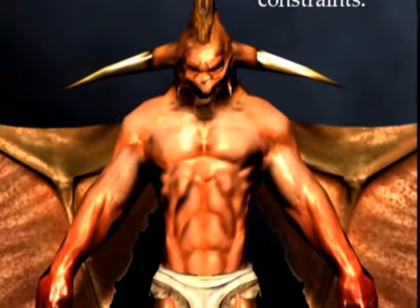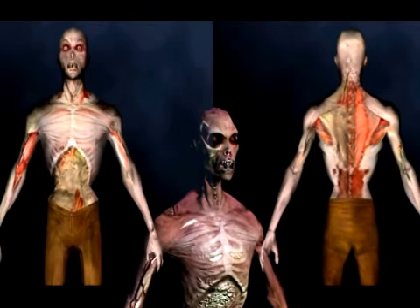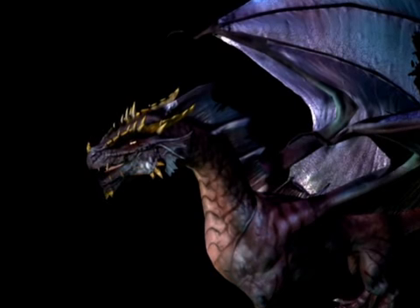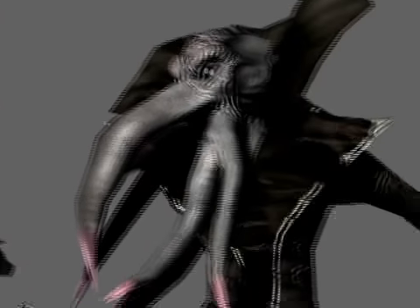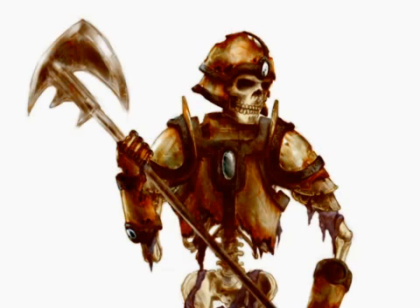The creatures being included in Neverwinter Nights 2 are the Balor with his flaming whip and flaming sword. We also have the ghoul and the ghast. We have two dragons — a red dragon and a green dragon. And the very standard D&D characters such as the mind flayer, zombies, skeletons, and so on and so forth.